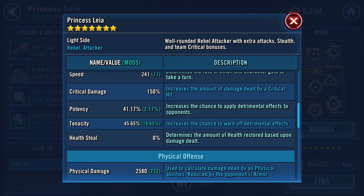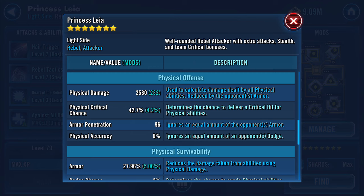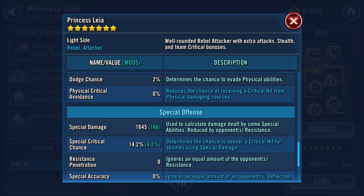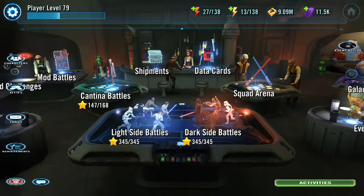I have her Potency and Tenacity both over 40%. Her Tenacity is a little higher than her Potency — you definitely want Tenacity on characters to ward off debuffs. She has no health steal, which some characters don't have. Her physical damage is almost 2,600, her physical critical chance is 42.7% — nearly 50% chance to crit, which is awesome. Her armor is almost 30% physical damage reduction, and her special resistance is just okay for special damage survivability.